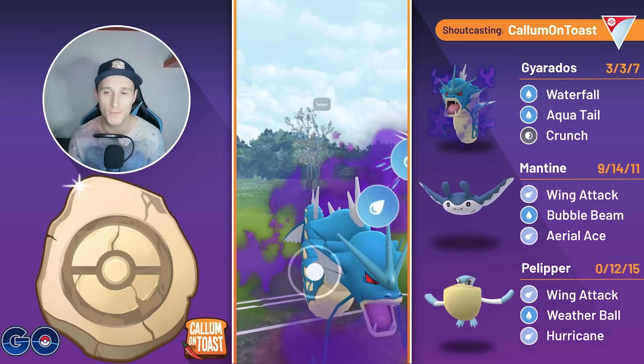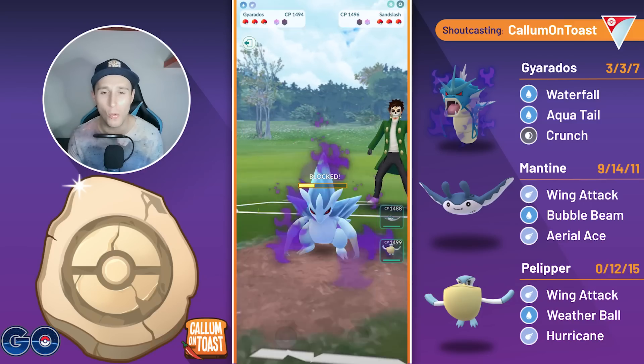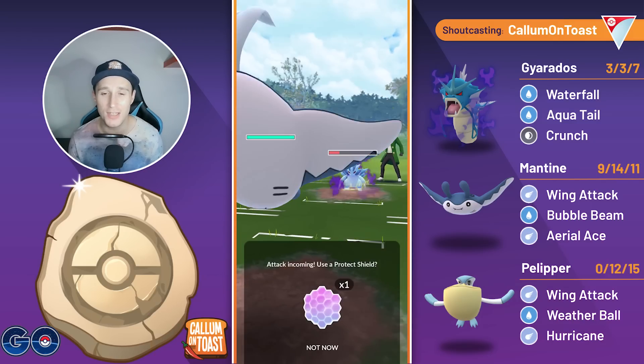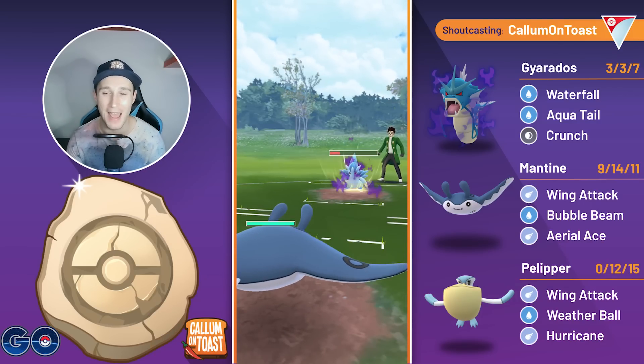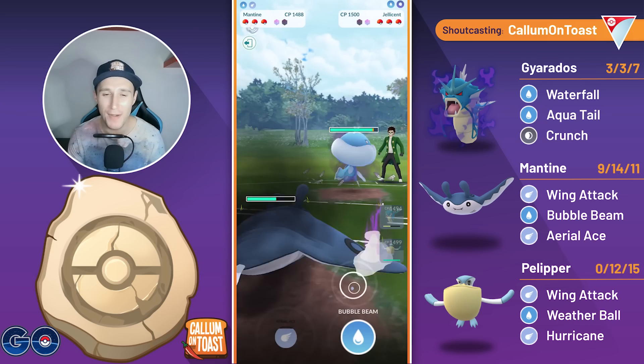We shield up the Ice Punch, we go for one more Waterfall, throwing on the correct timing, go for the Aquatail and then we will go for one more Waterfall, then swap, catch the damage onto my Mantine. Basically in this team I use Mantine as a damage sponge because it really can't hit very hard.